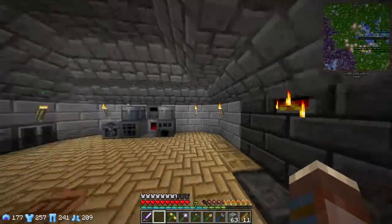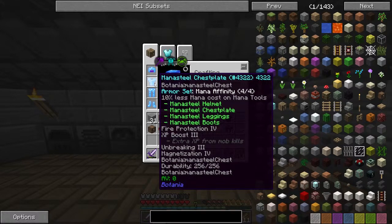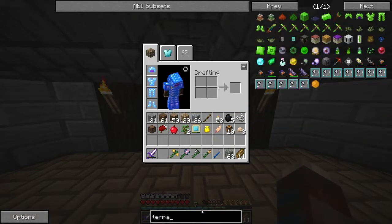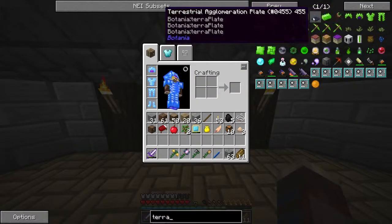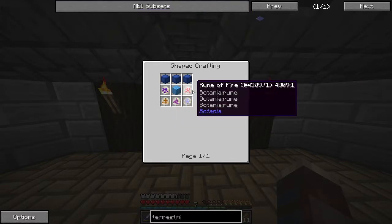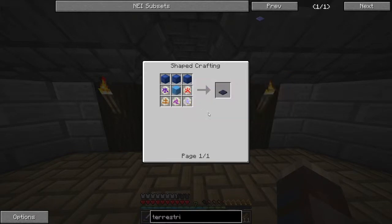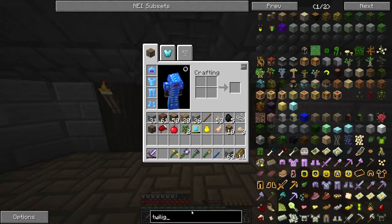I don't really know what we should do right now. I don't think about this episode too much. We could try and get a bit more into thermal expansion, or we could try and get into flying. We could try to get terrestrial agglomeration plates. If you want this one you need a bunch of stuff: a bunch of lapis, a block of mana steel, all these runes. I don't have enough lapis for that.